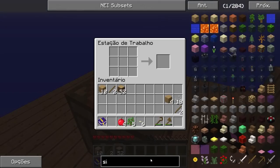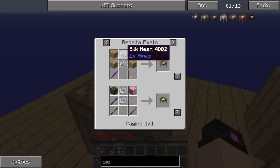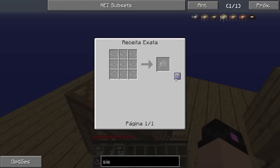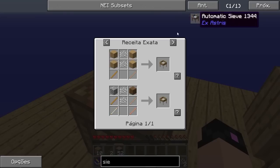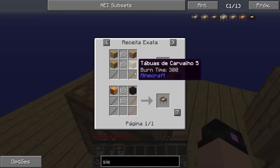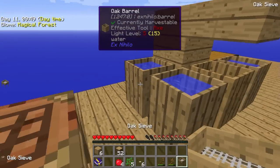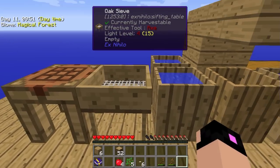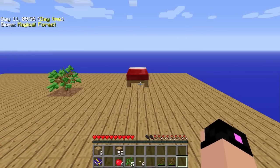Vamos ver o sieve, como é que é — Oak Sieve. Tem que fazer esse Silk Mesh primeiro. São dois. Ok — quatro tábuas de madeira e dois sticks. Já temos o sieve. Vamos deixar o sieve aqui.